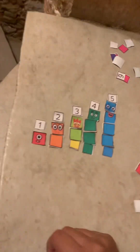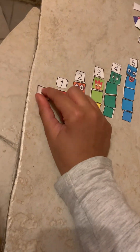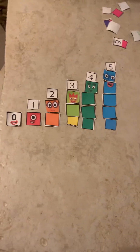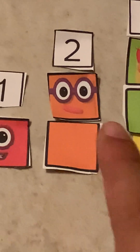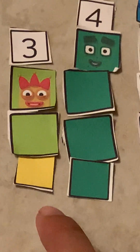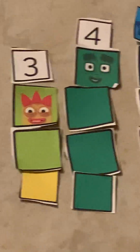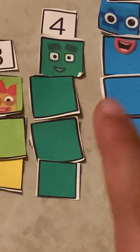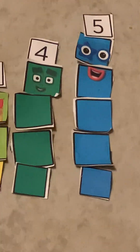Thank you for watching. But wait, let's also add 0. So, let's count together. 0. Number 1 — 1, 1 block. Number 2 — 1, 2, 2 blocks. Number 3 — 1, 2, 3, 3 blocks. Number 4 — 1, 2, 3, 4, 4 blocks. Number 5 — 1, 2, 3, 4, 5, 5 blocks.